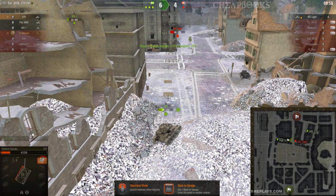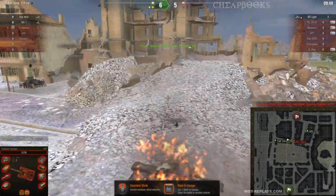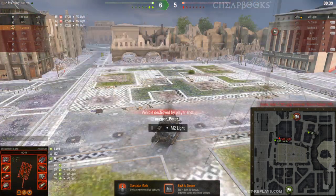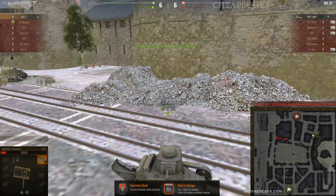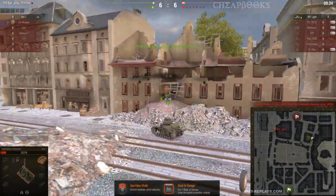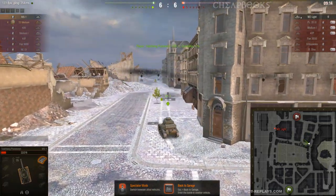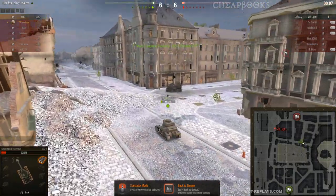They're gonna duke it out. The MS-1, I think, is a tier 1 vehicle — oh, they're both tier 1 vehicles. Look at that driving. It's funny because these two vehicles might actually be the same design. One says MS-1 and the other says Fiat, but they look like the same design — which is the Renault. One of the weakest tanks in the game against one of the most overpowered tier 2 tanks.